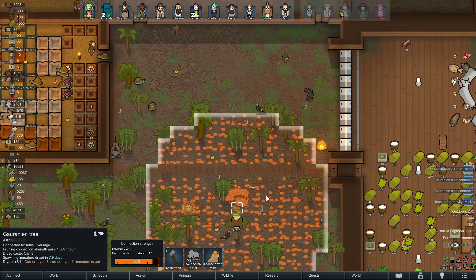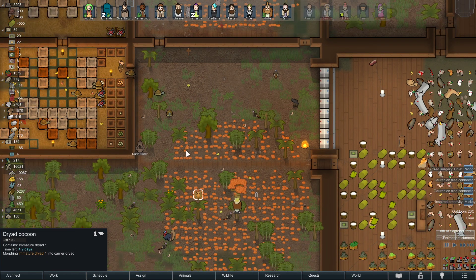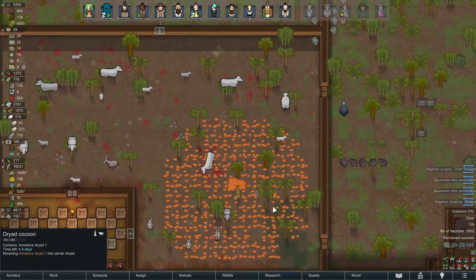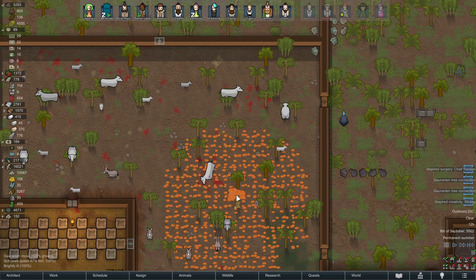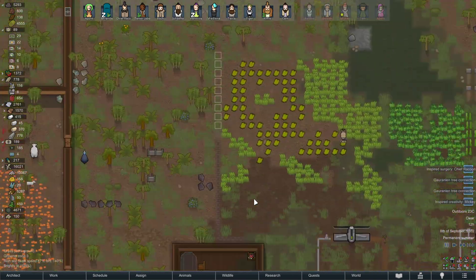When the dryads are done hauling, they're going to come and sleep near the tree, so make sure that area is clean. This area isn't clean right now because of butchering — I'll have to clean it later.